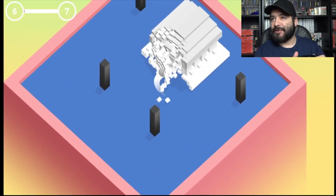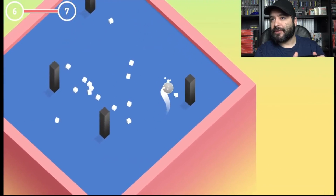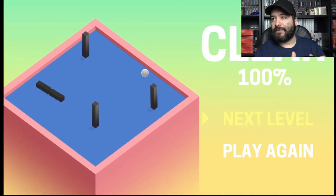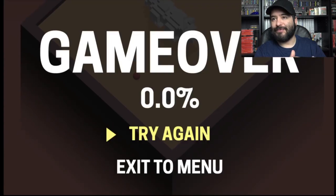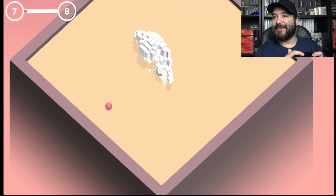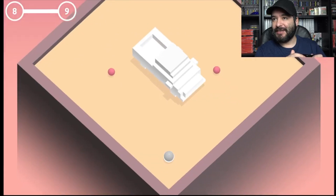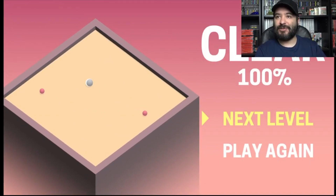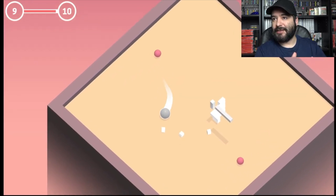This looks like a Greek temple. You don't want to get too close to the black pillars because those will ruin your life. Now we got a red one — do not touch anything but white ones. And the red ones move while the black ones are stationary. I bet there are some crazy looking levels later on in the game.